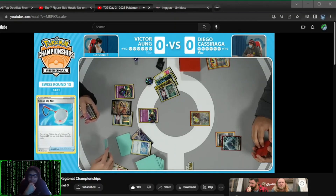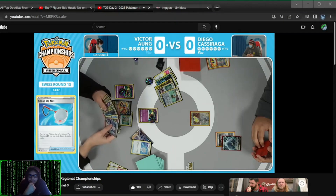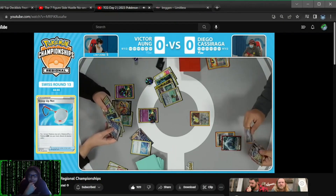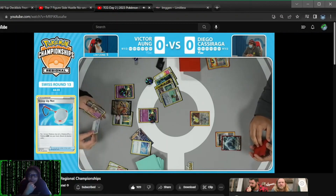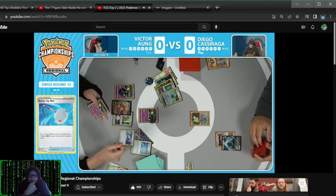Lost Vacuum will guarantee the Mirage Gate. And with the last escape rope, this has been an insane turn one. But this is what Victor has built his deck to do. This is filthy — I don't know another way to describe it right now.